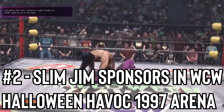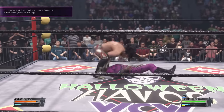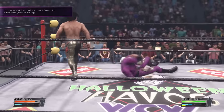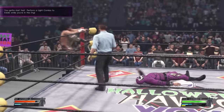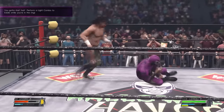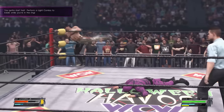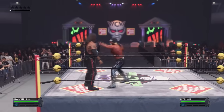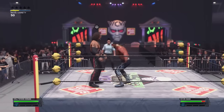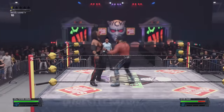Number 2: Slim Jim Sponsors in WCW Halloween Havoc 97 Arena. The WCW Halloween Havoc 97 Arena has been in the 2K series since 2K22's Rey Mysterio showcase. It was an awesome arena addition, but it was missing one of the finer details — the sponsors of the event, which was Slim Jim. The logo was all around the arena and even the ring mat, but due to licensing reasons it was edited out and replaced with just WCW logos. However, in 2K24, thanks to Slim Jim being part of the 2K24 sponsors, the arena has now been updated to accurately replicate the old WCW arena with the actual Slim Jim logos from the event.